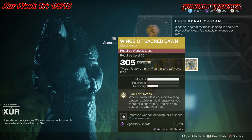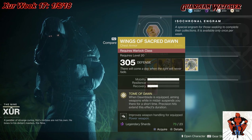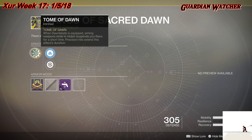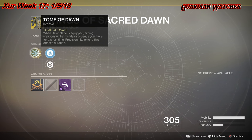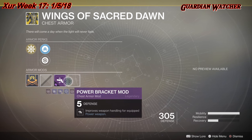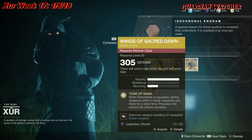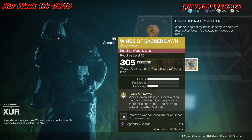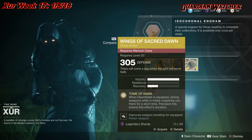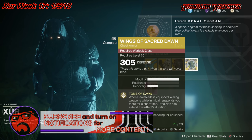Next, we'll be going over the Wings of Sacred Dawn for the Warlock, with 3 Mobility and 1 Recovery. The intrinsic perk is Tome of Dawn — when Dawnblade is equipped, aiming weapons while in mid-air suspends you there for a short time, and precision hits extend this effect's duration. It comes with a Mobility Enhancement mod, Restorative mod, and a plus five defense Power Bracket mod. I've said this before: don't waste your time on the Wings of Sacred Dawn. Being in the air in Destiny 2 is not cool. Team shooting is a huge thing in Destiny 2, and you don't want to be in the air for that.